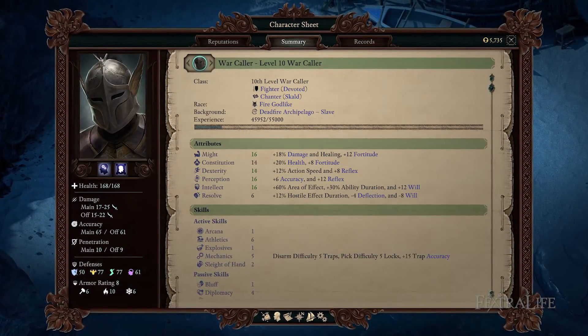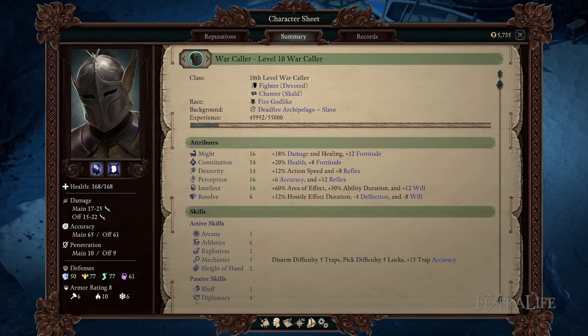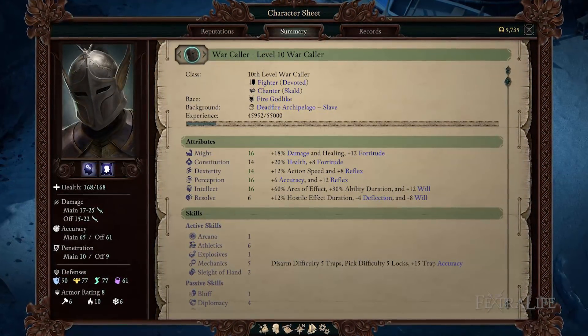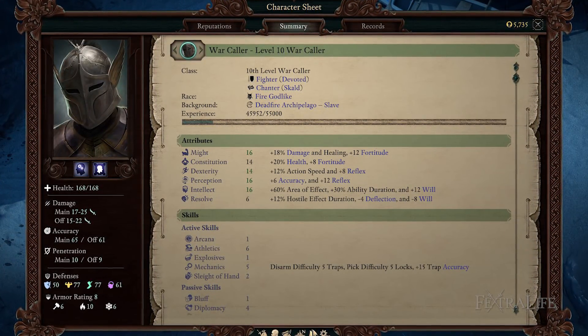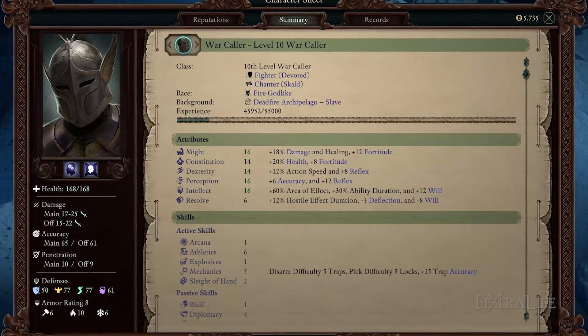In this section we'll cover attributes for the Warcaller. Warcallers have a pretty tough stat spread because they need intellect, might, perception, dexterity, and constitution. In order to obtain good values in these, you will more than likely have to dump some resolve. However, you shouldn't be getting hit that much by the middle part of the game, so resolve will be less useful.